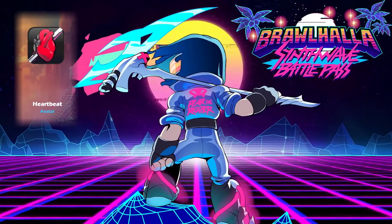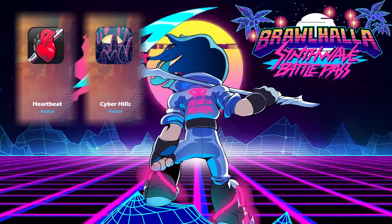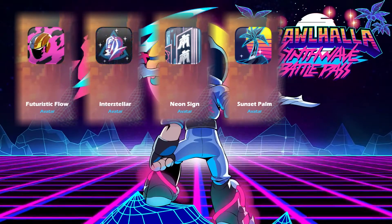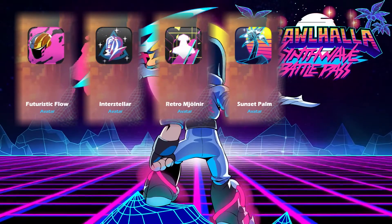Also included is the Resonance UI View. For Avatars in the gold version, we have Heartbeat, Cyber Hills, Neon Sign, Sunset Palm, Futuristic Flow, Interstellar, and Retro Millionaire.